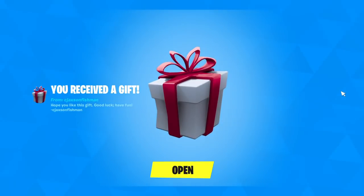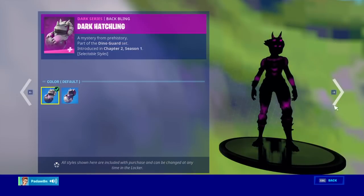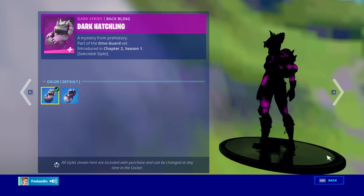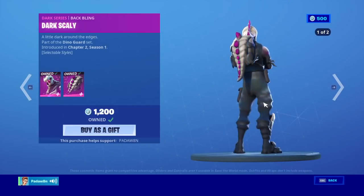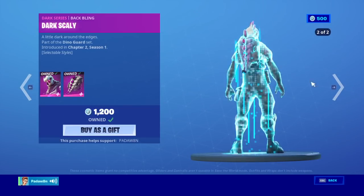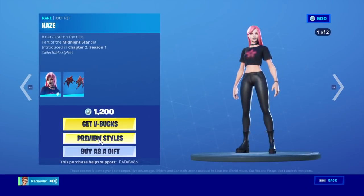The dark Tricera Ops — and then it comes with this back bling. Oh my goodness, fish man, why — this is so clean. Thank you so much for the pickaxe, that's insane. We got the dark Rex with these two styles, the dark dino bones, and the haze.